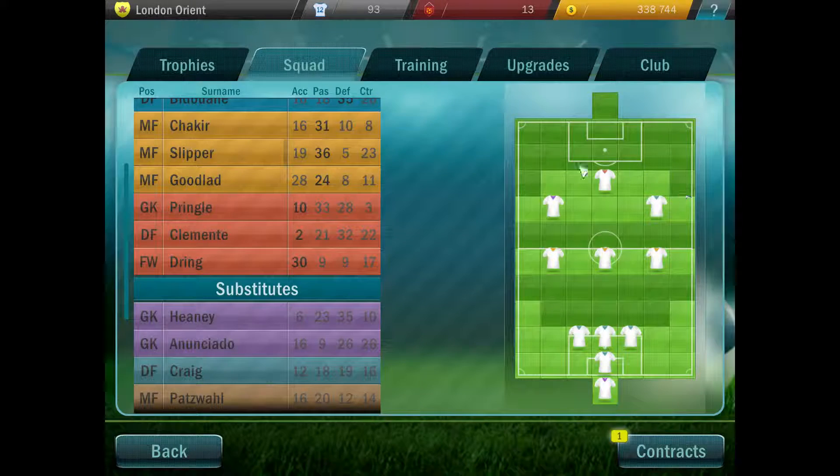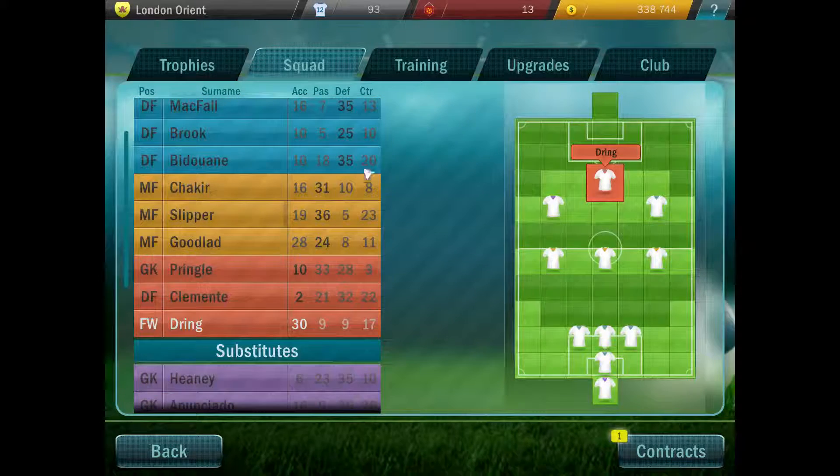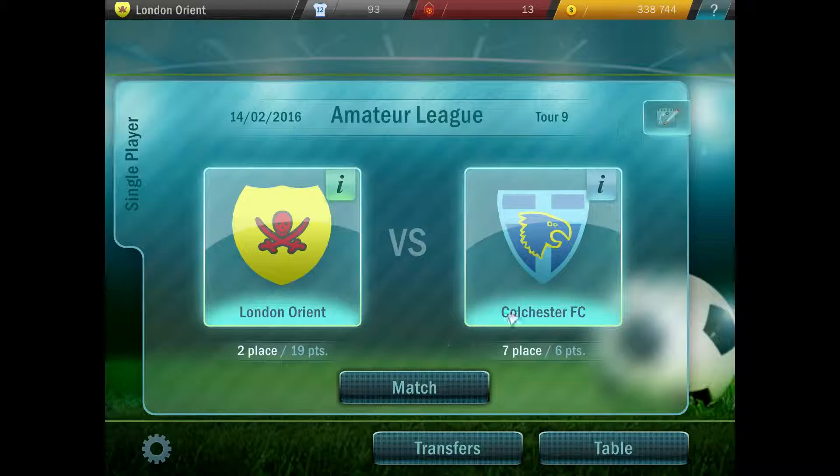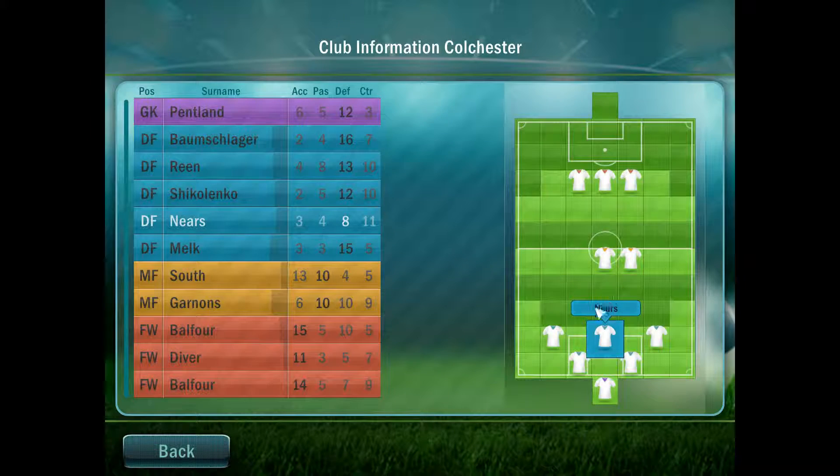I've changed my positions around a little bit. I wanted two ball winners up the front — I want Dringer and I want Leopard basically sticking up in the front there, just smashing the crap out of that bad defender right in the middle. That's pretty much where I want to be against Colchester.